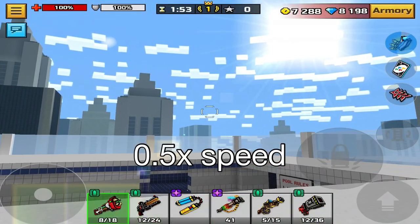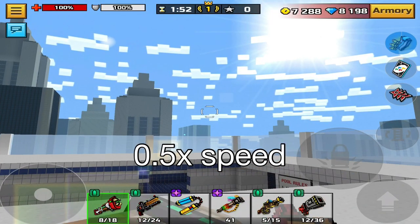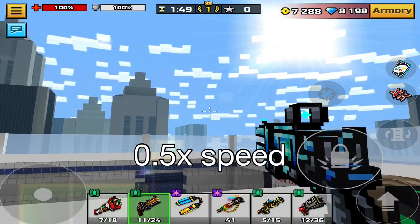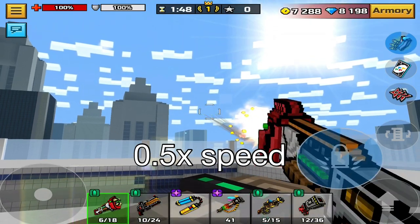First of all, when you switch to Chickaboom, it has a 100% chance to have a pullout animation, which makes you shoot with the primary a bit late. The pullout animation isn't long though.